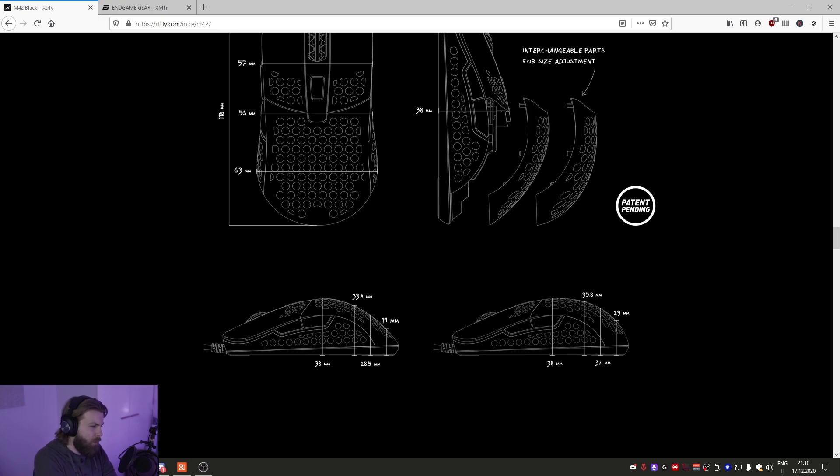For me, although I'm a claw gripper, I do prefer the less pronounced hump or back shell. The hump is on the middle part of the mouse — I sort of like it when the bottom part of my palm is touching the mouse only, because I feel that gives me more mobility. On the higher hump the middle part of your palm is also touching the mouse more. But that's just my preference.